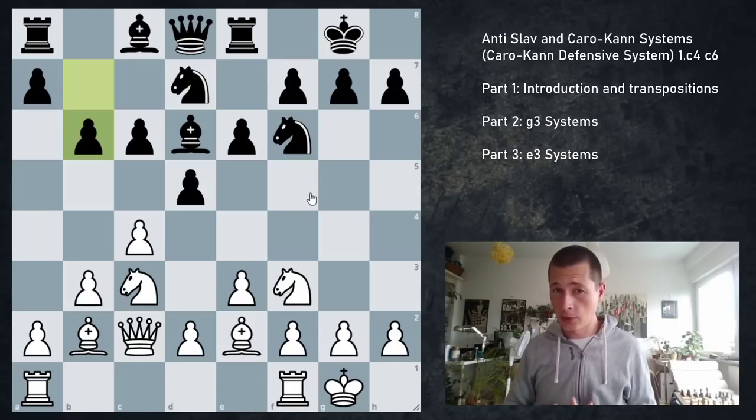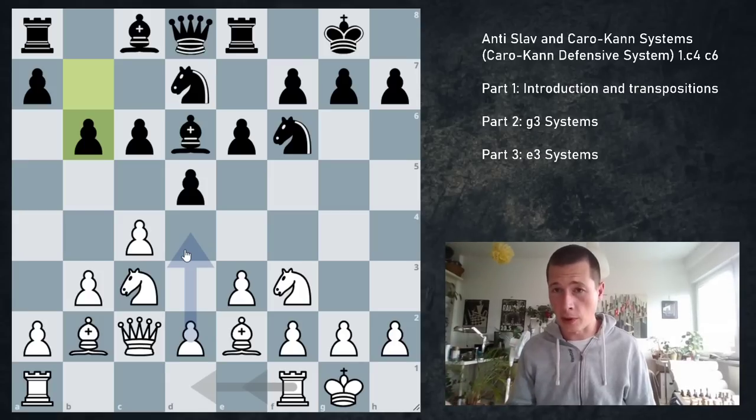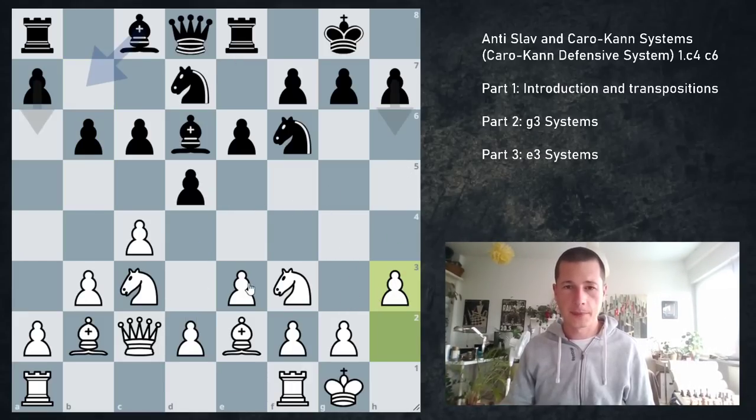Against this: cxd5, cxd5, Qb3 simply forces the bishop back to c8. If you have to play Bc8, obviously the opening did not go well. So Bf5 — even though it's a playable, theoretical move — what black wants to achieve when playing this is a symmetrical pawn structure, even knowing the bishop is going to go back to c8. If you want equality, it's okay. If you want to play for a win, not okay.